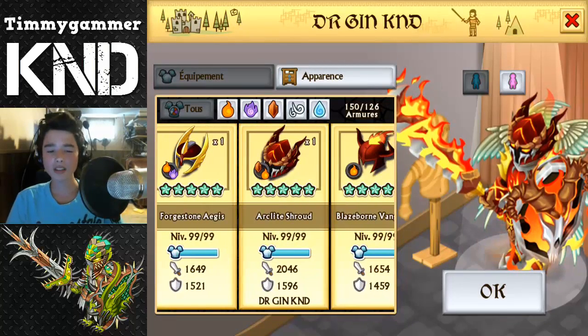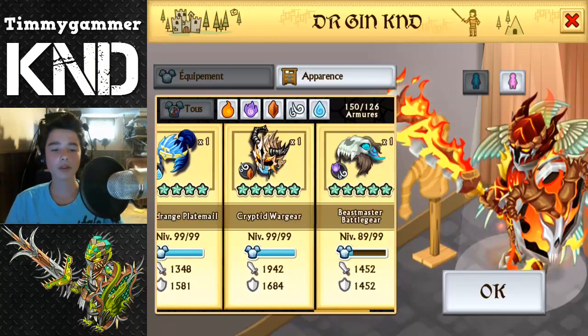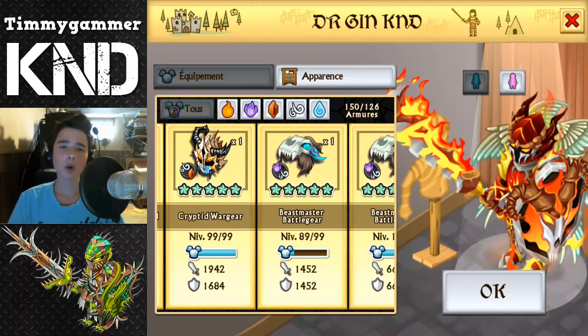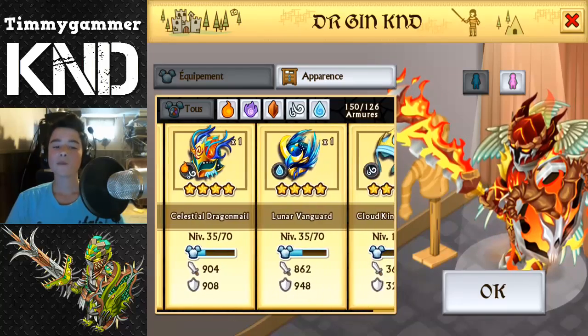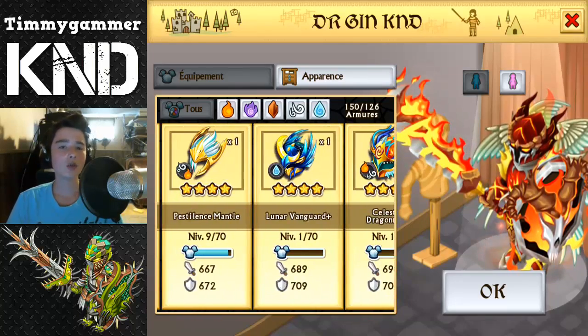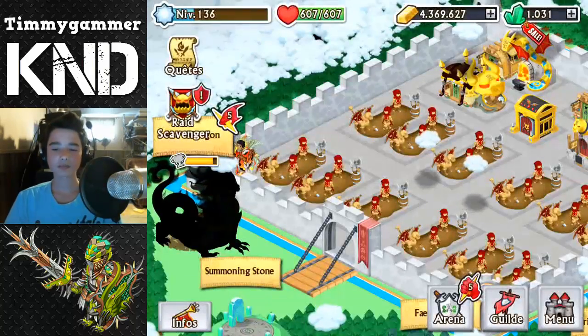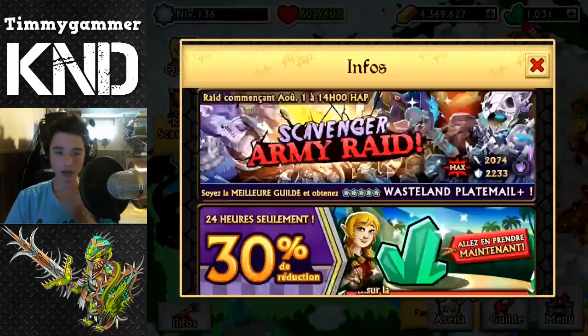So he got a bunch of epics — Arclight Shroud, Blazborn Vanguard, Cloud Ranger — a lot of really good epics, some more old and some more recent. He's hoping to get the new Earth Warden epic, it's Air and Spirit, to replace the Druid Clickmail.